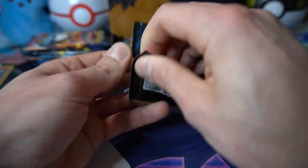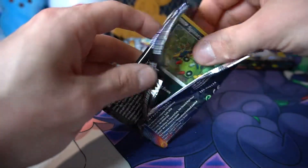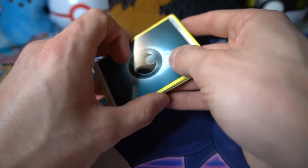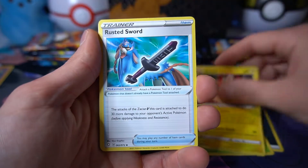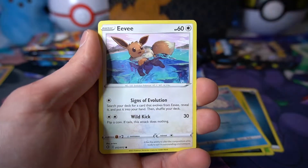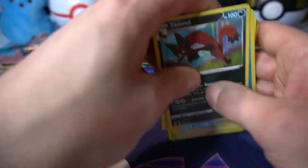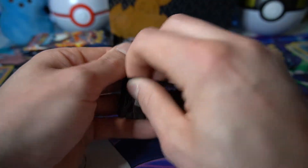On to pack number two. While you're down there subscribing, be sure to drop a like and a comment — let me know what you've pulled from Shining Fates. I'd love to hear about it, especially if you got that fabulous Charizard I am still hunting for. Dartrix, Rotom, Rusted Sword, Spinner Rack, Snom on the park bench — the best card to pull in the commons — Eevee, Morpeko, Snom reverse, and a hollow Thievul to end that pack.